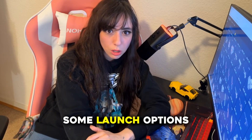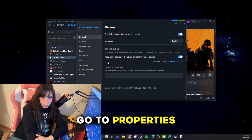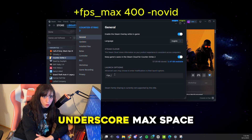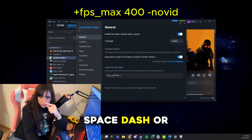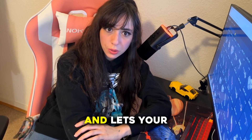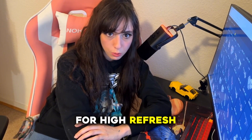Now let's add some launch options. Go back to Steam, right-click CS2, go to Properties, and look for Launch Options. Paste in: +fps_max 400 -novid. This removes the intro video and lets your FPS run freely up to 400, which is great for high refresh rate monitors.